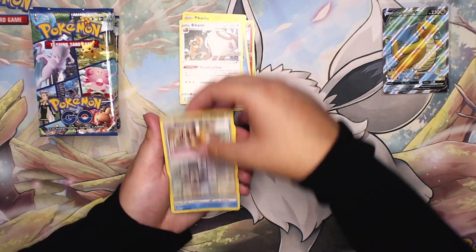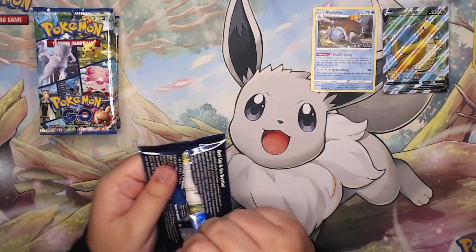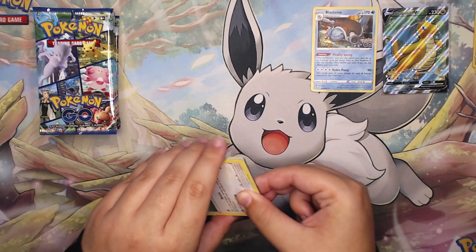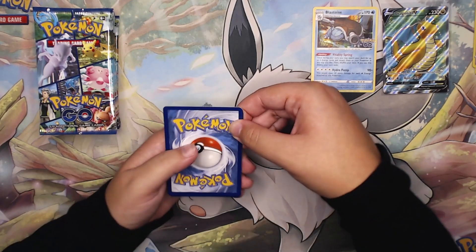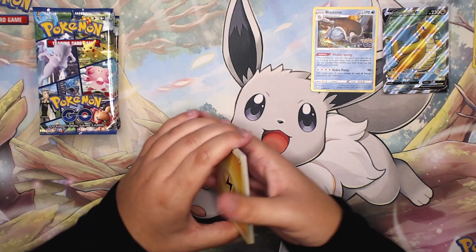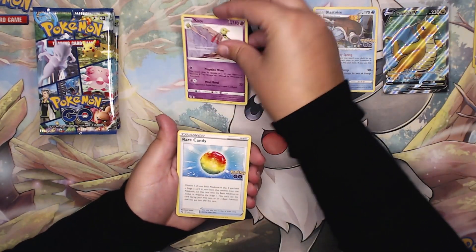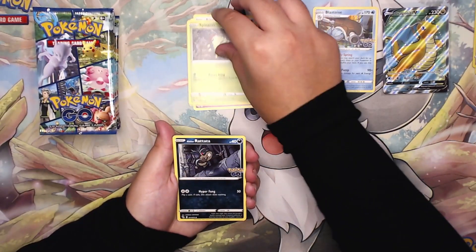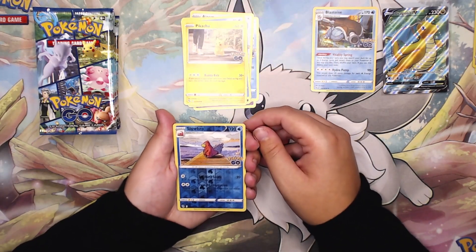We have a barrel, reverse holo Eevee, and on the back a Blastoise holo. Moving on to the third pack. I also want to say that now is a great time to buy singles. If you go back and watch when I initially posted about Pokémon GO on the channel, prices were a lot higher and now they're getting a lot lower. If you're interested in buying singles, I recommend finding low prices on eBay or claim sales on Instagram — scoop up some cards ASAP at these low prices.